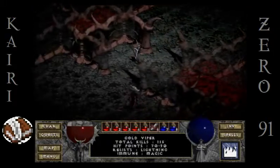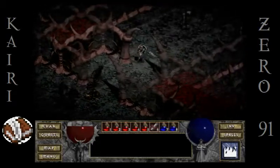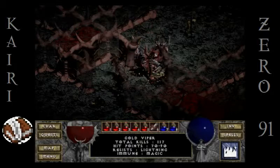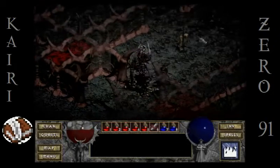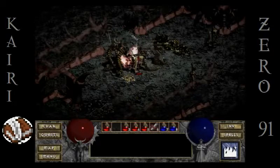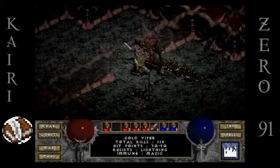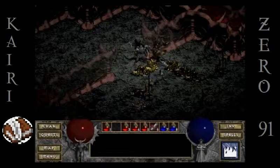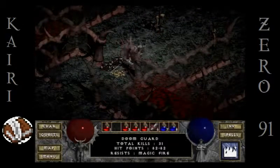What's down here? I ain't afraid of gold vipers. Oh my god — okay, back up Kairi! You see how freaking quickly this sword ends those doom guard guys? It just levels them, man — it ain't even a deal.